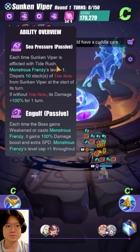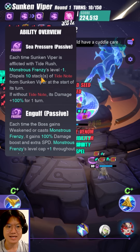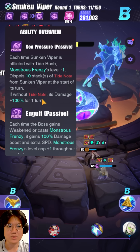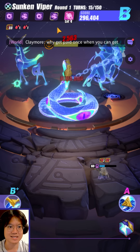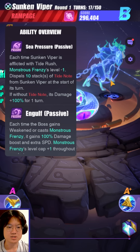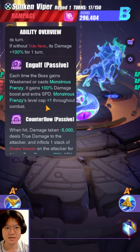And Sea Pressure: each time Sunken Viper is afflicted with Tide Rush, Monstrous Frenzy's level minus one. Dispels 10 stacks of Tide Node from Sunken Viper at the start of his turn. If without Tide Node, damage plus 100% for one turn. So obviously, Tide Node is the debuff that we can land onto him — right now we have 70 stacks of it. Tide Rush is essentially just 100 stacks of Tide Node, so it's very similar to the previous phases — it works the same way with just different kinds of debuffs.